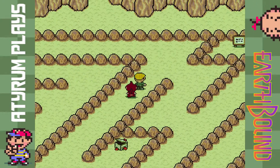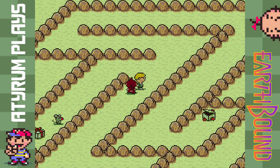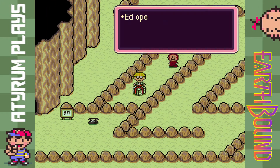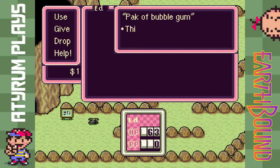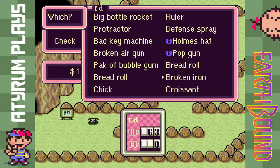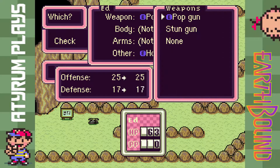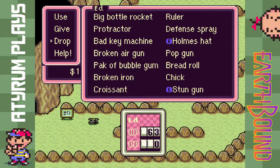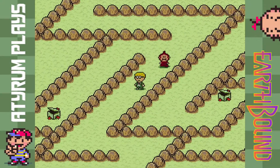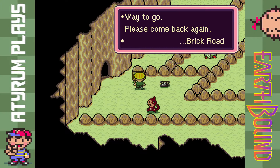We grabbed a croissant — a little bit better than a bread roll. You can hear in the background a chick cheeping that hatched from the fresh egg. There's another mouse down here to fight, and in this present we've got a stun gun — we do want that. Let me equip it: that raises our offense by quite a bit. I'm gonna drop the pop gun because we're not going to get to a shop for a little while. There's even a phone over here, which is kind of weird for a dungeon.